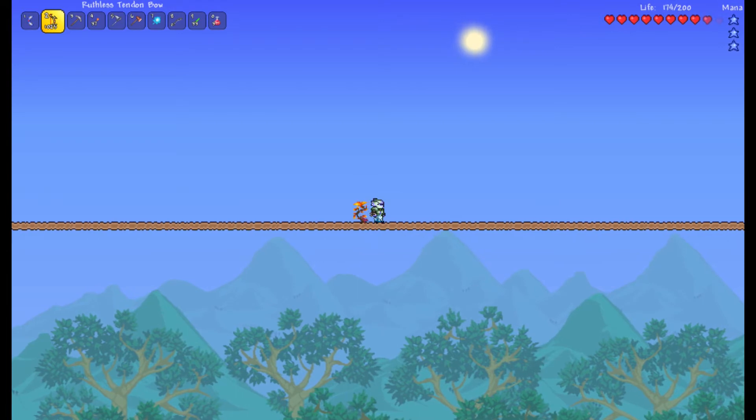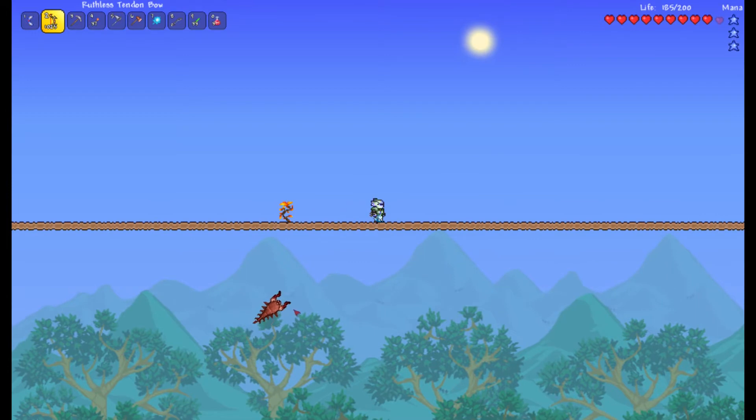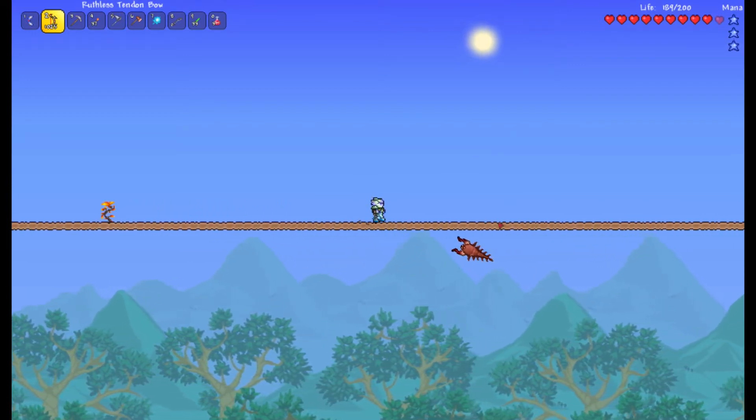This plant is similar to what grows on the ground in the crimson, since we're already above it. The mobs are trying to get me but they cannot go past the dirt blocks.